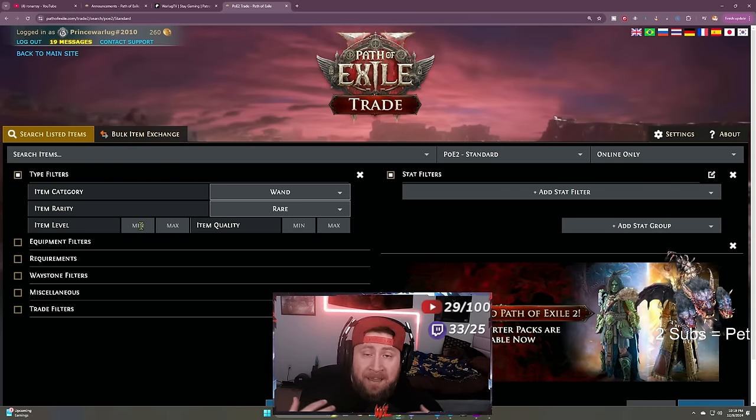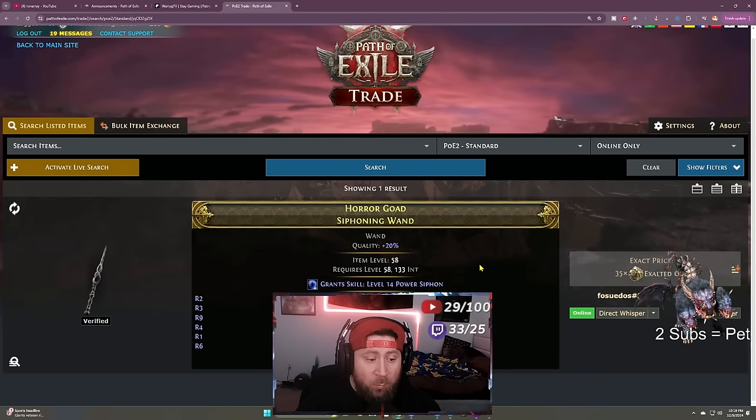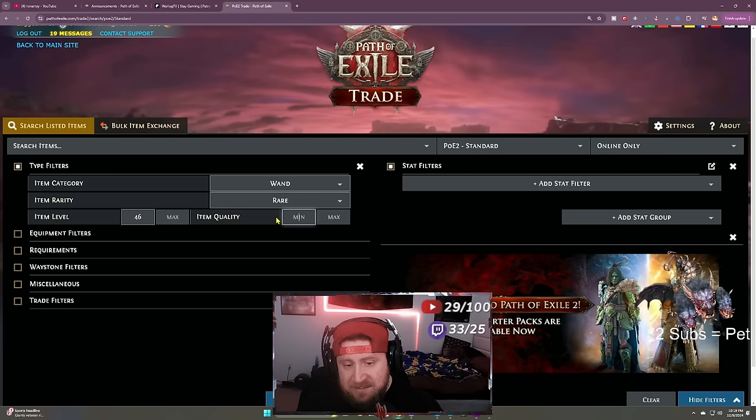You can also filter by item level. I'm level 46, so I want at least a level 46 wand — I don't want it to be lower. You can also do item quality: if I search for a minimum of 20 quality, there's one for 35 exalted orbs with 20 quality and plus four levels to all cold spells. That's pretty insane. Typically you don't want to search for quality — you can get it later — but if you do want quality, that filter is there.